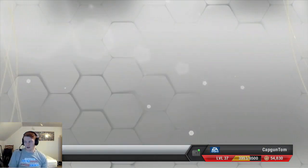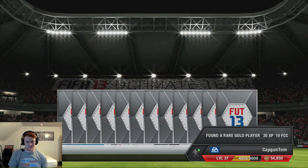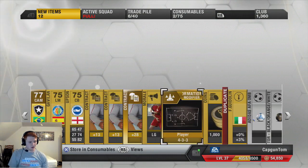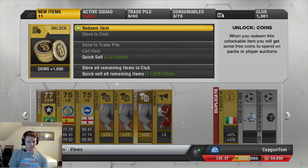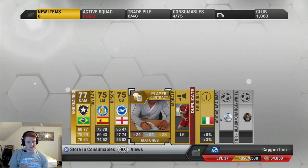First pack, in we go. Not a rare player by the looks of it — it's going to be a name I cannot even pronounce. Oh, there is a rare player in there, but it is a Botafogo center attacking mid. Not really interested in that. We got a 4-3-3 card — that'll go for 4K. 1,000 coin unlock as well. Happy with that. We'll keep the contracts this week, as you guys seem to think I really need to keep them. We'll sell them on later for coins.